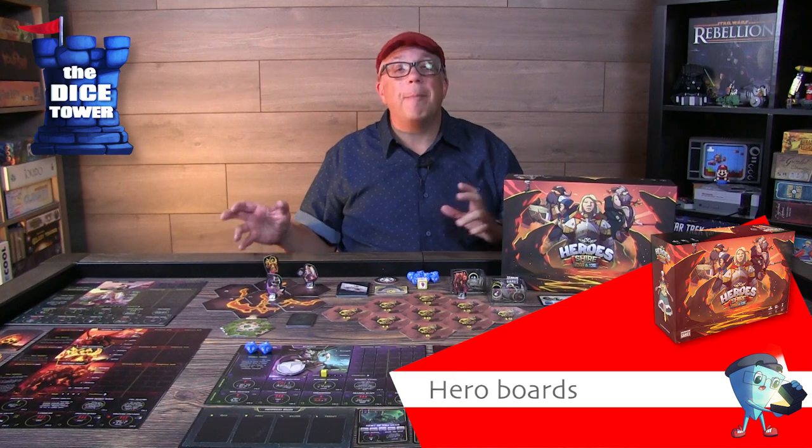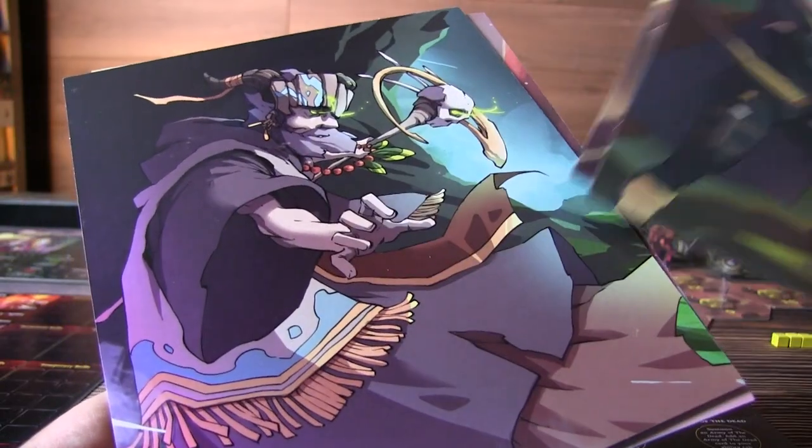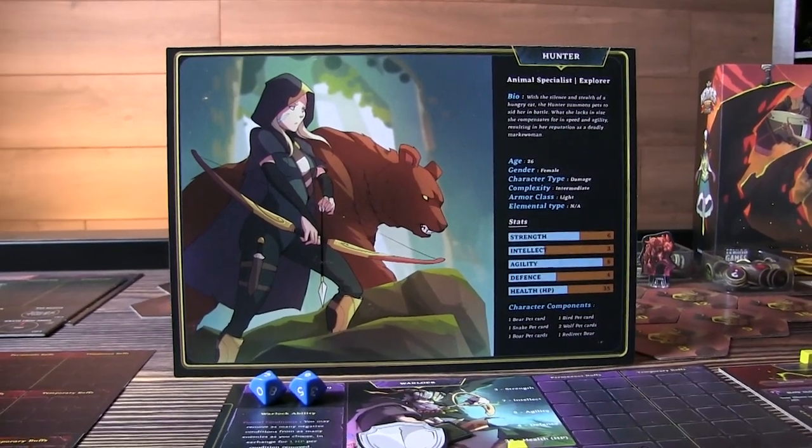The heroes included in my prototype are the Hunter, the Paladin, the Warlock, and the Warrior. These are some fantastic player boards. You have some really nice info on the back outlining the character, with nice artwork as well. On the other side, you will find all your different abilities.